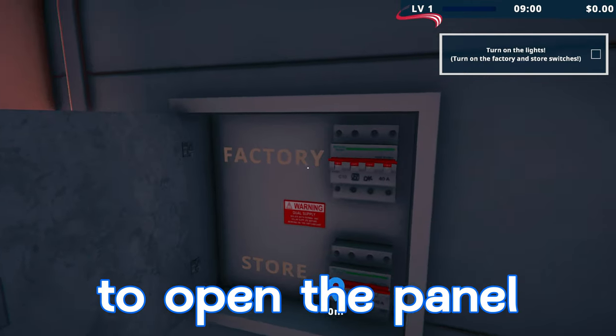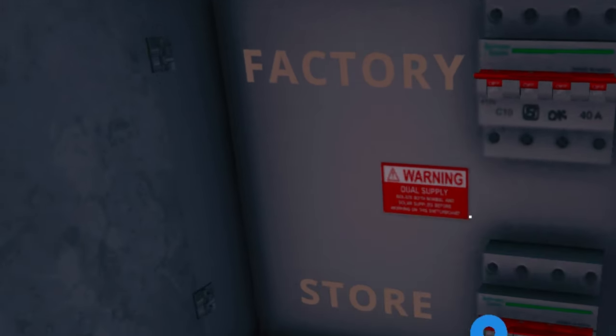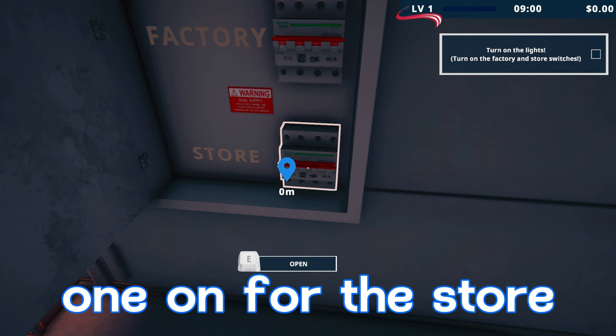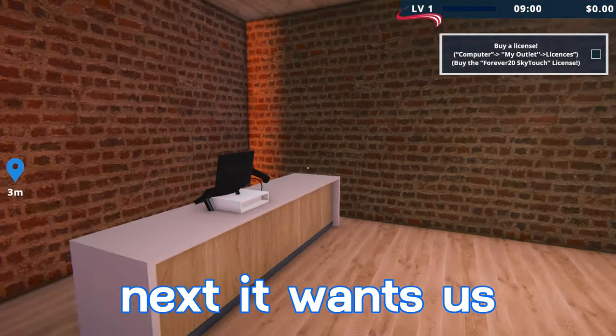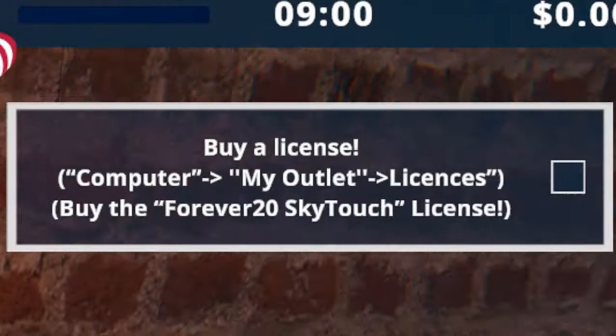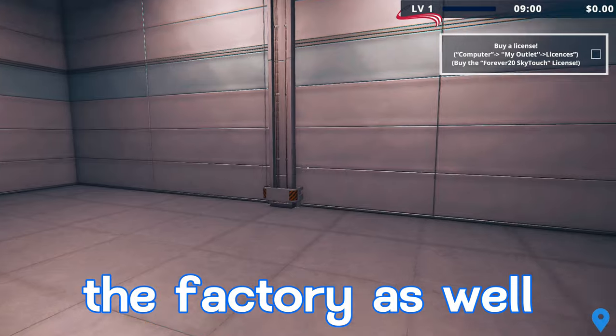Our next task is to turn on the lights. We'll press E to open the panel — it's separated into two breakers, one for the factory on top and one for the store below. We'll click E to turn on the store lights. Next it wants us to buy a license, so we go to the computer. We'll also go ahead and turn on the factory lights as well.